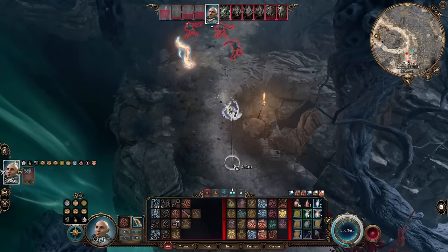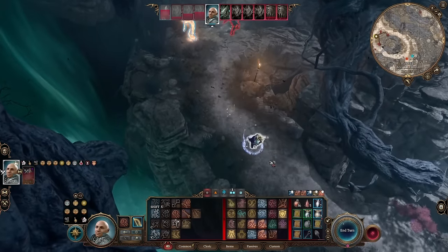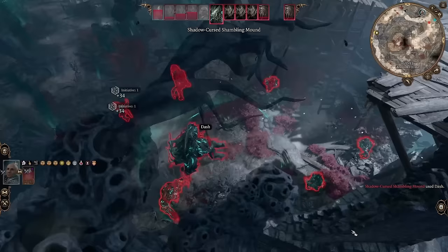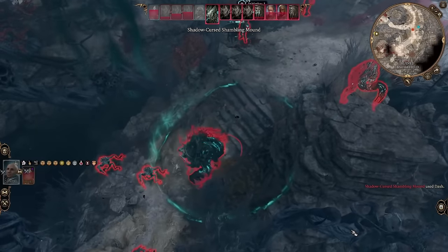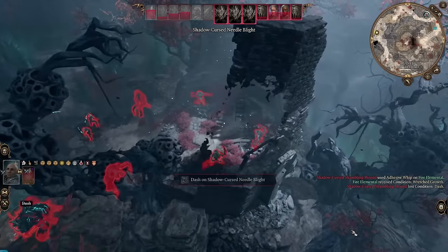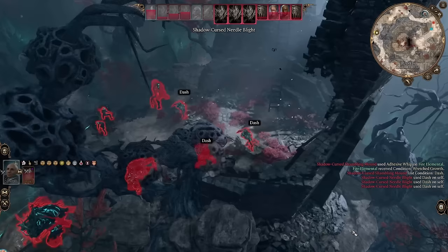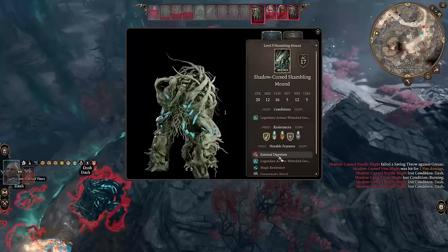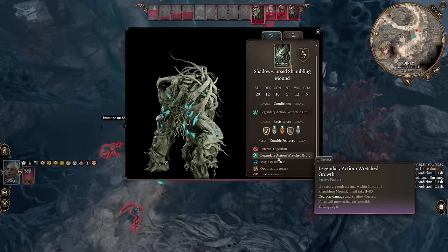The Shambling Mound boss has piercing immunity so he can't be killed by exploding all these little guys, but the other enemies can. He uses his adhesive whip — it's a ranged ability that pulls you in. Here he uses it on the fire elemental, who fails the saving throw but is immune to prone, so he's pulled in but not knocked down.